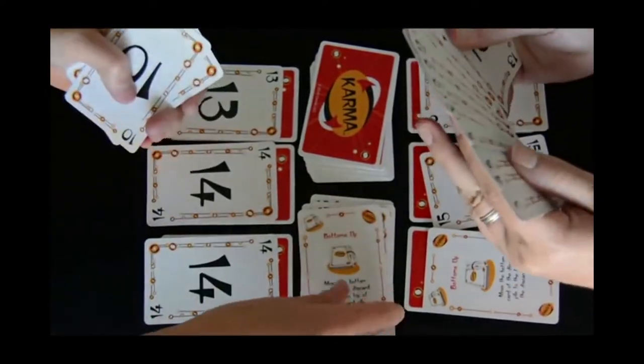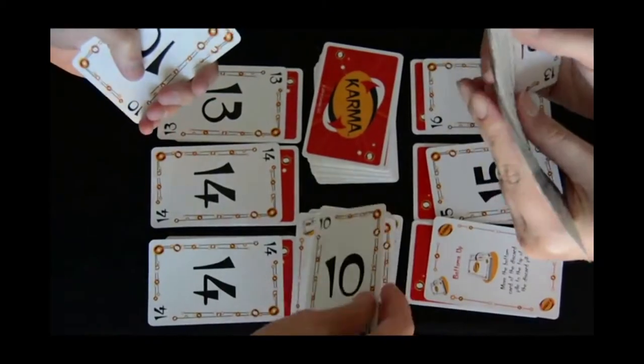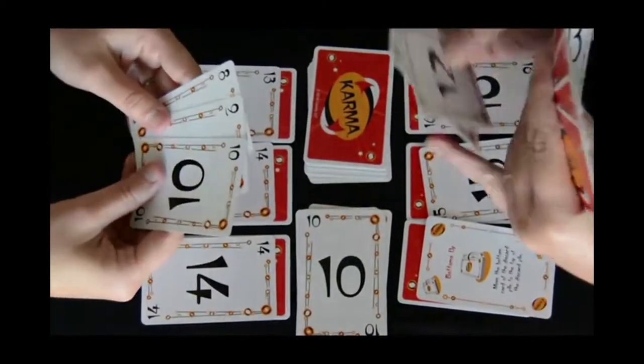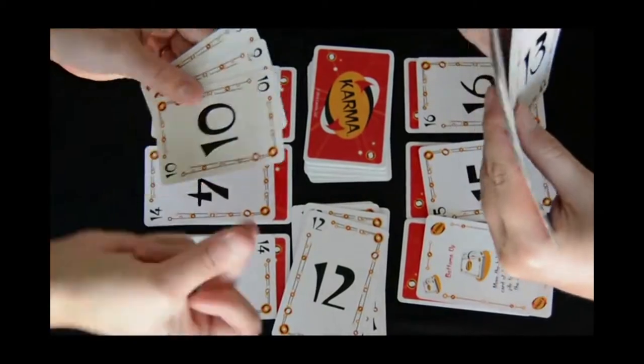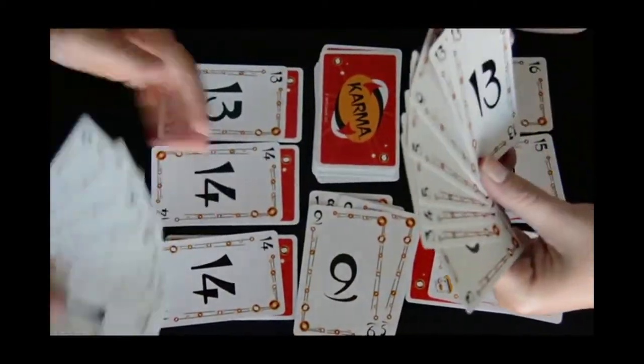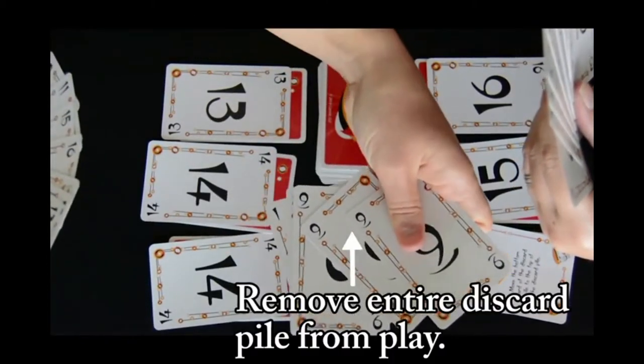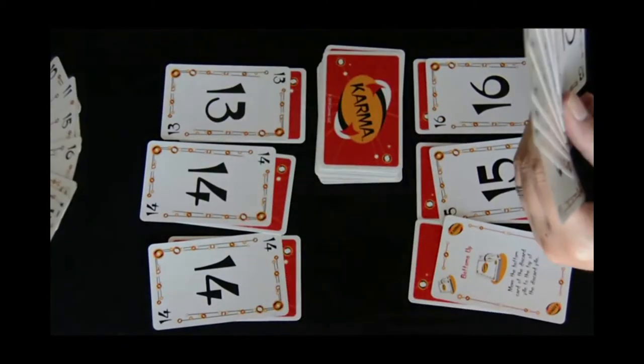This player just played the Bottoms Up Karma card. Playing this card moves the card on the bottom of the discard pile to the top. When three identical cards are played, whether by one player simultaneously or multiple players in turn, the player who plays the third card clears the entire discard pile from play and takes another turn.